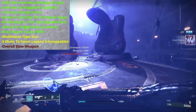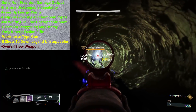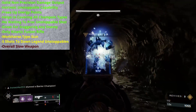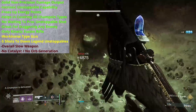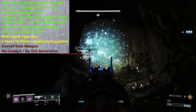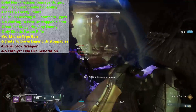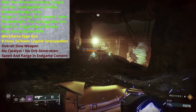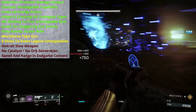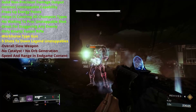A few true drawbacks though. First, it's a slow weapon. It takes time to charge, it takes time for the burst to release, it has a pretty slow reload speed, and it does not handle very well. I couldn't blame anyone for shying away from Bastion in favor of a more responsive feeling weapon. Next, no catalyst and no orb generation. Not a huge deal since single-target chunk damage is more or less Bastion's strong suit, but being a fusion rifle it does have some multi-kill potential built in, and seeing some orbs pop when that happens would be a welcome sight. Then there's its endgame viability — it's a weapon that probably could get the job done, but I don't think it's going to be a top candidate. It's a little bit sluggish, and when all enemies are a serious threat, I would prefer a weapon that can get its damage out a little bit quicker.